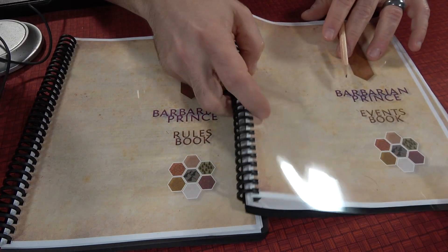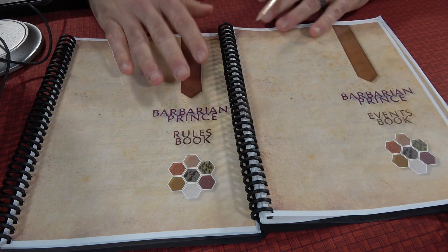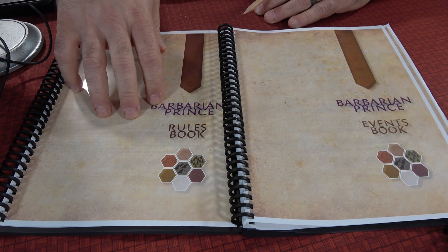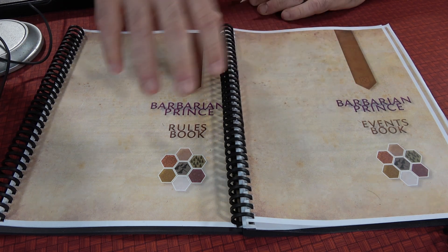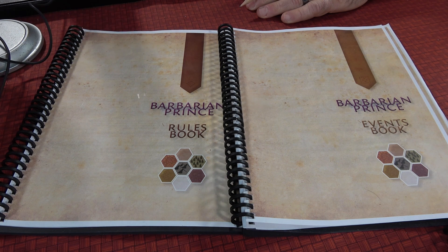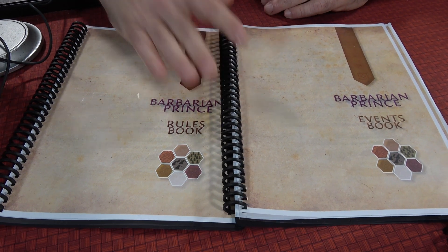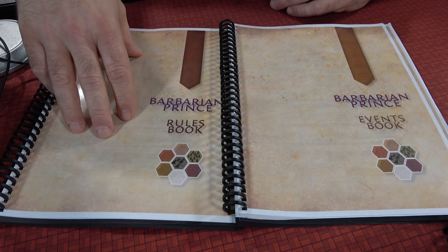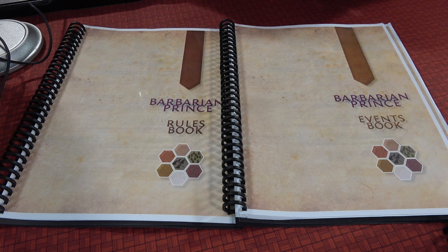The game is still as tough as anything, and the book is not going to change that. It is of course an enjoyable experience — I really love this game. Now with the newer, updated, and clean rules and event book, it really makes a big difference in how you play. They also have a different map, but I like to play with the old map. I really suggest you check this out and find out how great Barbarian Prince is.